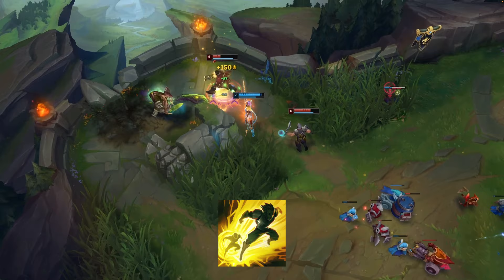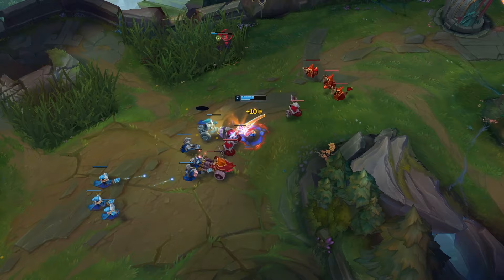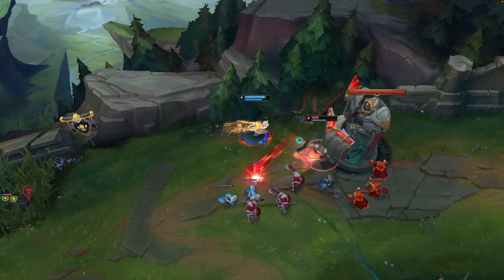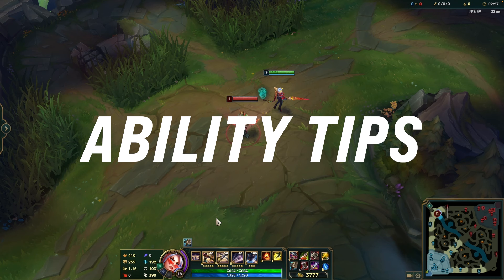For Summoner spells, you'll obviously want Flash on F — let me know in the comments which key you put Flash on. For your second spell, it's actually a 50-50 situation. In the past you'd always take Teleport, but now with the nerfs to Teleport over recent years, many high elo players are taking Ignite for way more kill pressure and the chance to solo dive more effectively. If you don't feel confident with wave control, take Teleport so you can get back to lane quicker, but if you're confident, consider experimenting with Ignite. Also, always lunge back to lane — it's a low cost ability that gets you there faster and helps you miss fewer minions.